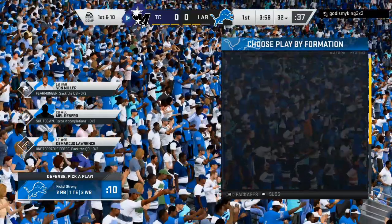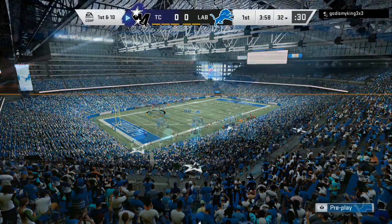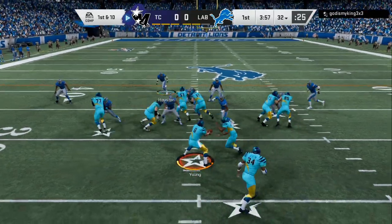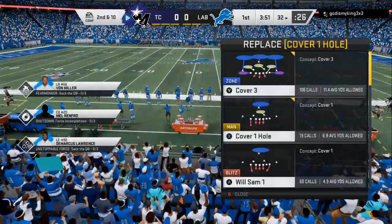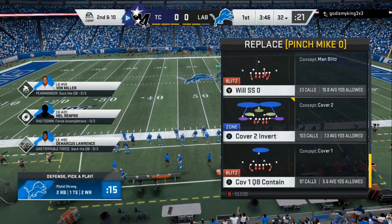I'm in the Baltimore Ravens defensive playbook. The 3-4 Bear is a really good run-stuffing defense — specifically the Will Sam 1. How I like to set it up: I press L1 or the left bumper depending on your system and I pinch the entire team. Then I crash my line toward where I think my opponent is going. So if I think he's going right to the outside on a stretch, I crash them that way toward where I think the running back is going.